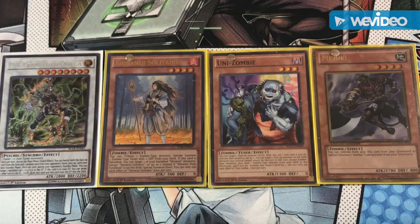Unizombie is level 3, meaning he can be summoned by effects that search level 3 or lower monsters. He's also a tuner and is Dark attribute, so he can be used with cards like Allure of Darkness. One problem with this engine is that it uses Fire, Dark, and Earth attributes, making it hard to use attribute support unless it directly targets Solitaire as your main starter. Unizombie's discard effect can also help decks that benefit from discard effects, and he enables synchro plays rather than just being a rank 4 engine.